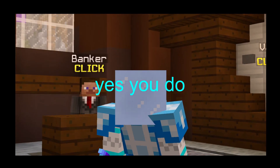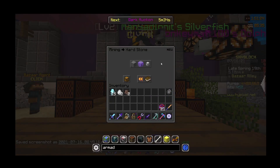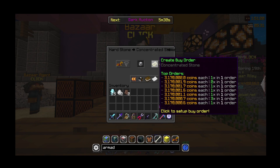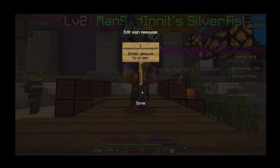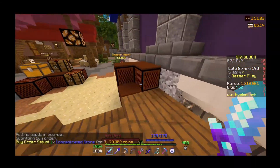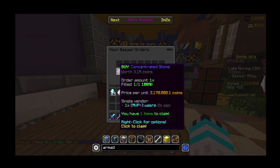Sorry if I sound kind of weird, I just woke up. Anyway, I'm going to go over to the Bazaar — Hardstone, Concentrated Stone — and place the buy order. I can only buy one, so I'm going to wait for that to fill up.